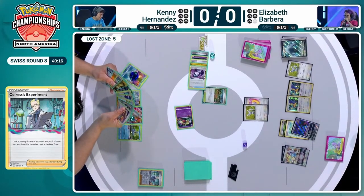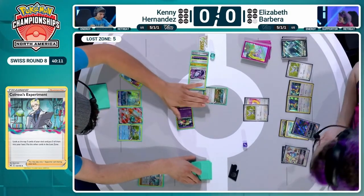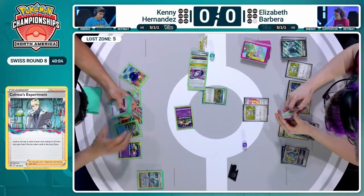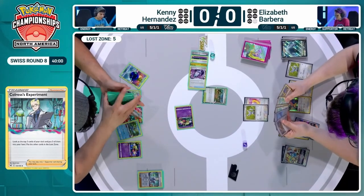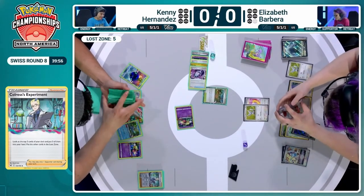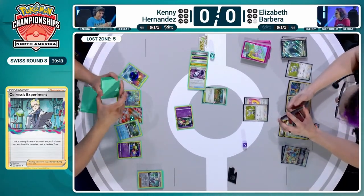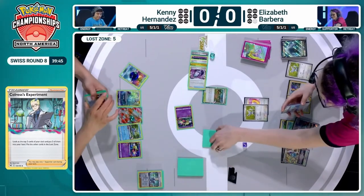Going to get a response KO on this Mincino with Cramorant. Going to see an Artisan possibly for Kenny as well, leaving in an extra basic — maybe time for just another Comfey. Use your Flower Selectings while you can, Kenny. Elizabeth seems like a fan of that Fluttermane in this particular matchup — I'm not saying she's definitely going to bring it active again, but it's got to be mighty tempting.